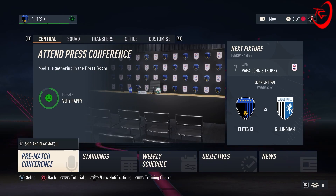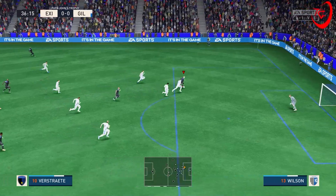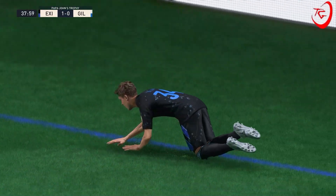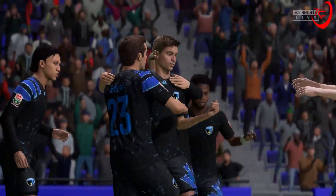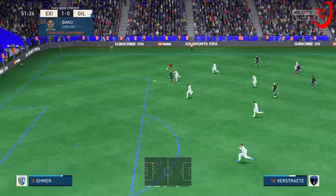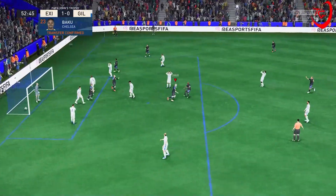Last game for today — we are at home to Gillingham in the quarterfinal of the Papa John's Trophy. We'll be playing this game with the first team and I just want to get this trophy done. Give it to Vestretti, Vestretti on the wings. Fred — rebound! Yes! That was a really lucky goal. Alan was in the right place at the right time, puts us 1-0 up. We haven't been great in this game, Gillingham look up for it, but we take the lead. Fred should've scored that but Alan — right place. 1-0. Vestretti shoots — hits the post! That's two dodgy goals scored there.